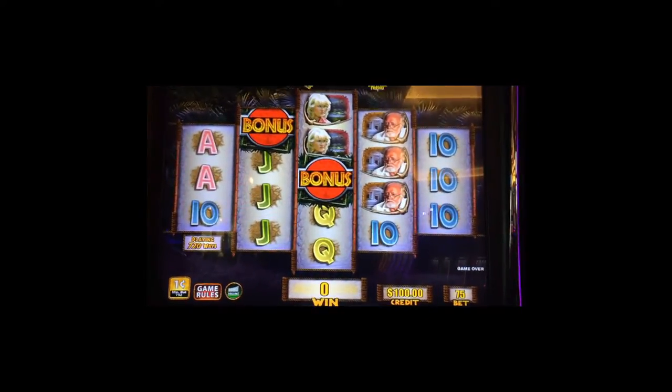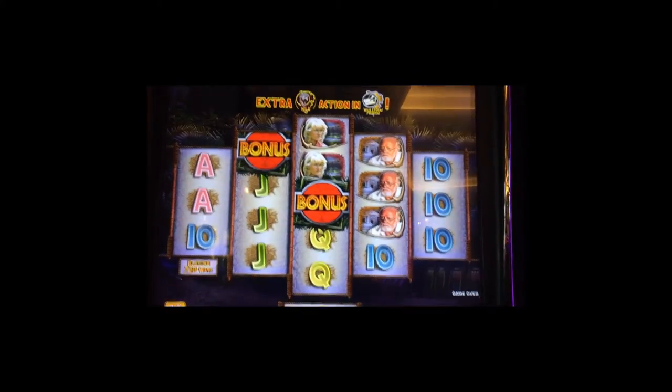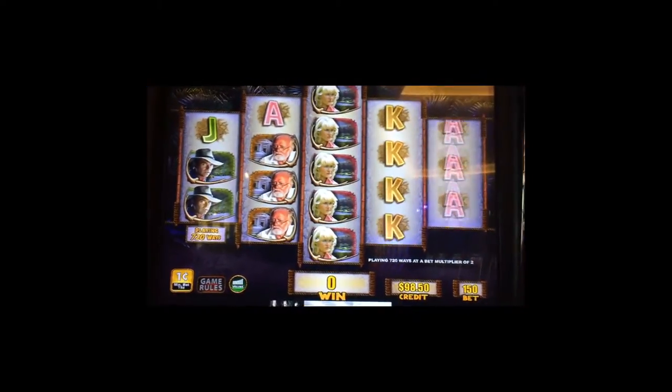Welcome to another video from PJ Slots. We're going to do the two-minute drill and today's machine is Jurassic Park Wild Storm. We're going to do a $1.50 bet, starting right now.